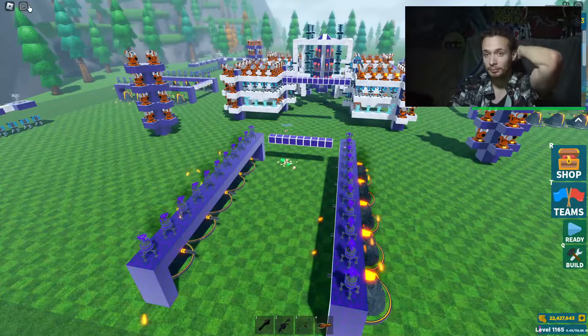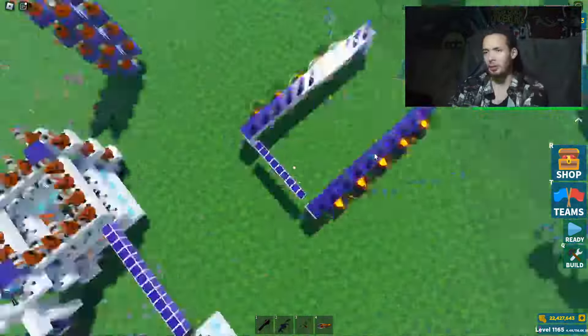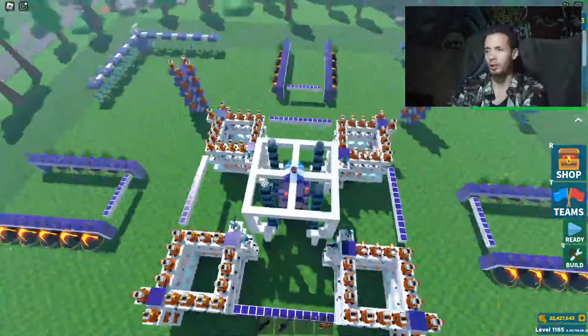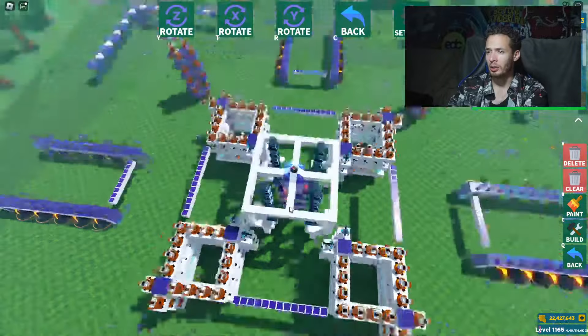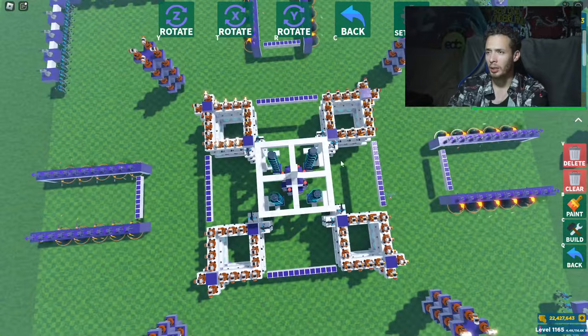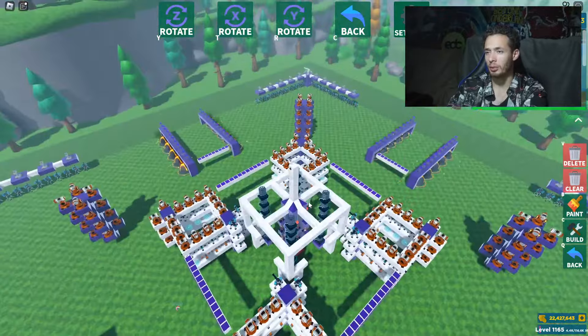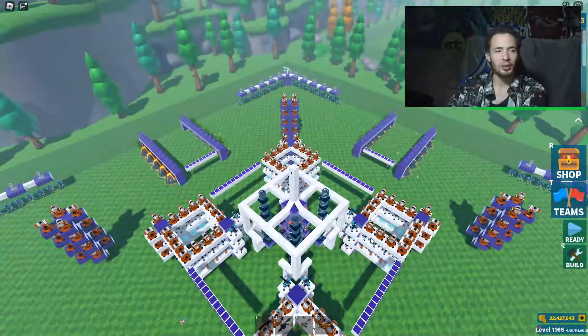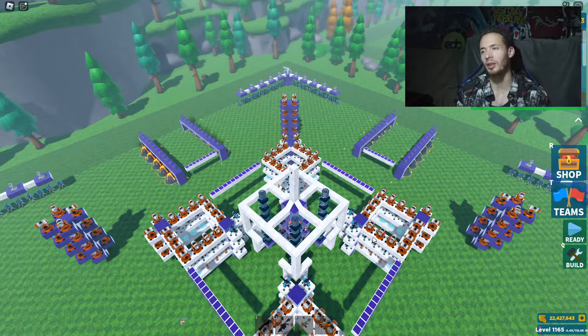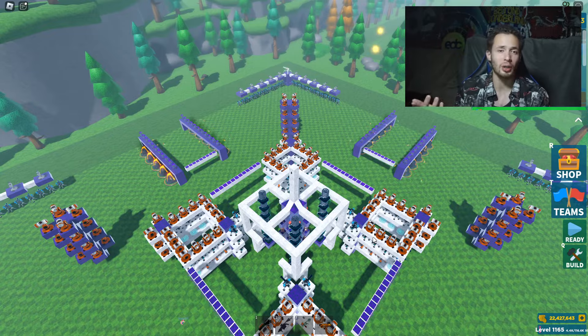This is pretty much it. Let's go ahead and try to get a bird's eye view so you guys have an understanding of what it looks like. Three, two, one — here we are. This is what it's going to look like overall now that we're done. I could actually put a couple more things in the middle just to make it look a little bit nicer. The build took one hour, twenty-two minutes, and forty-five seconds. Thank you guys so much for watching — if you need help with a base design just let me know, hit me up, and I'll go ahead and try to help you out or just make the base for you. I'll see you guys next time.